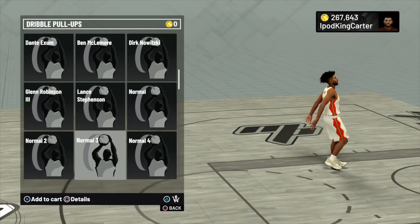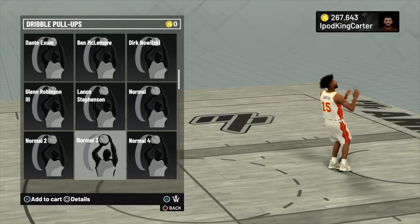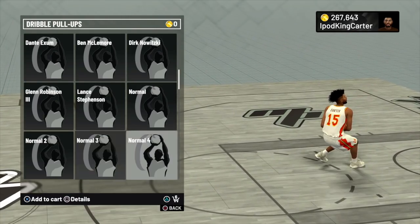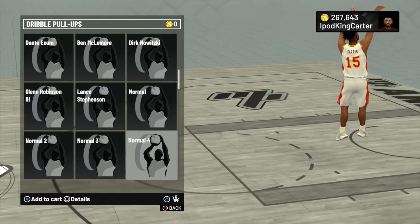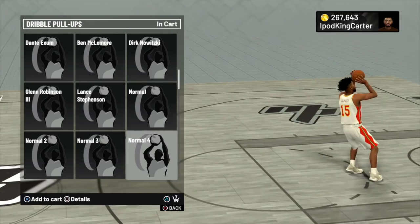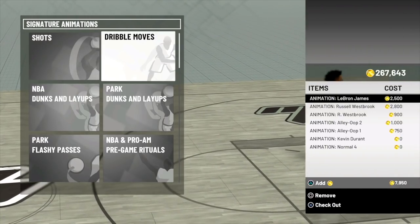As far as dribble pull-ups, everybody knows what the dribble cheese pull-up was last year. That one is now called Normal Four. So if you want to get that cheesy pull-up jumper with a shot creator, Normal Four is the way to go.